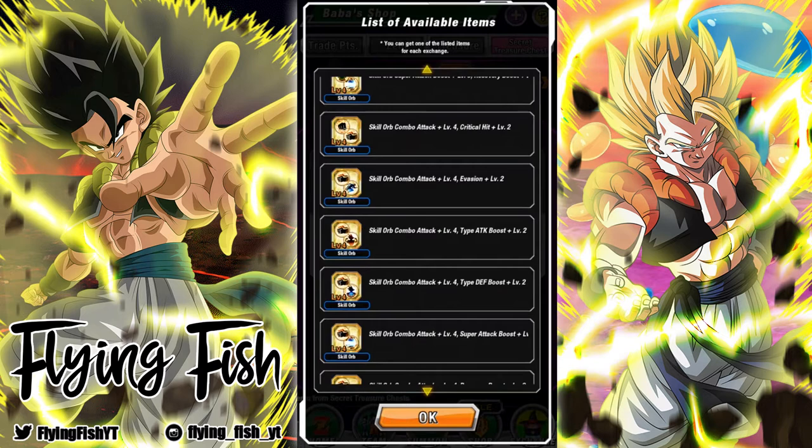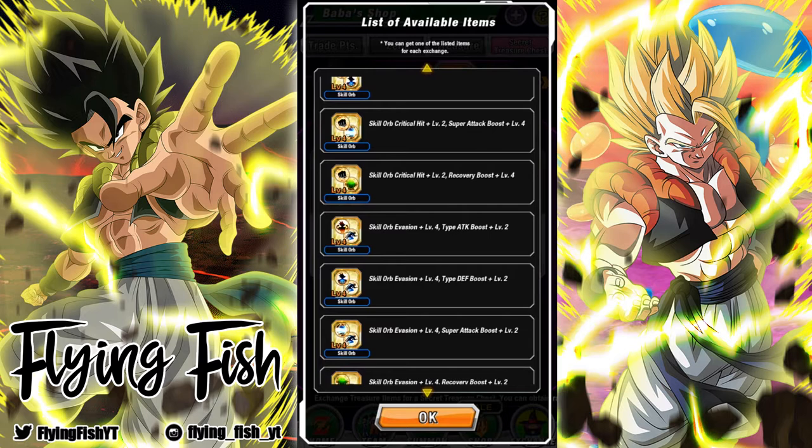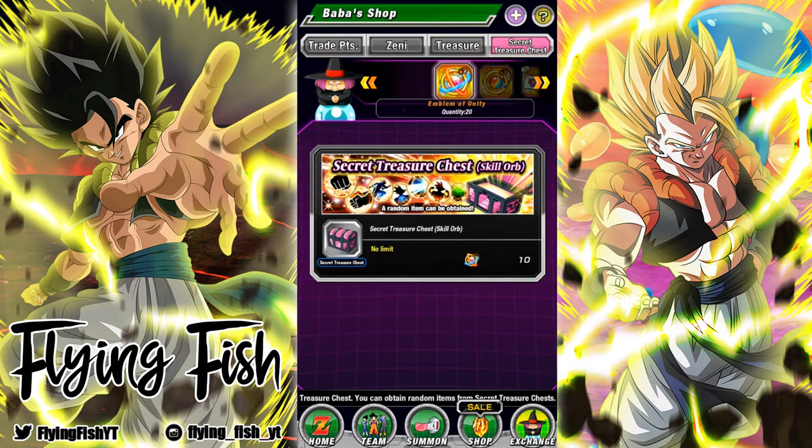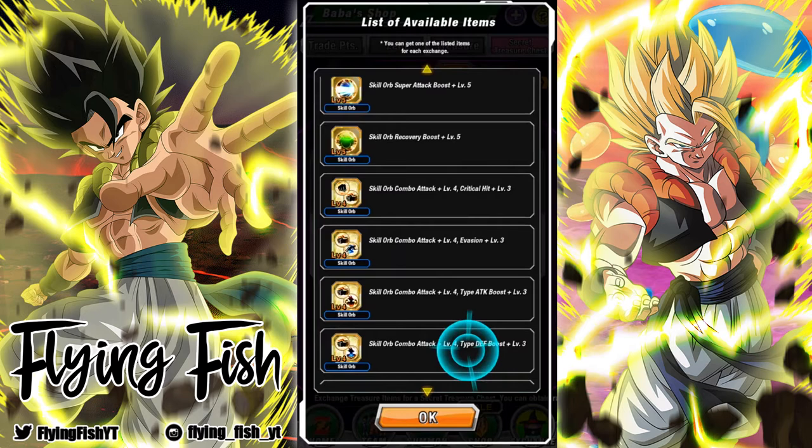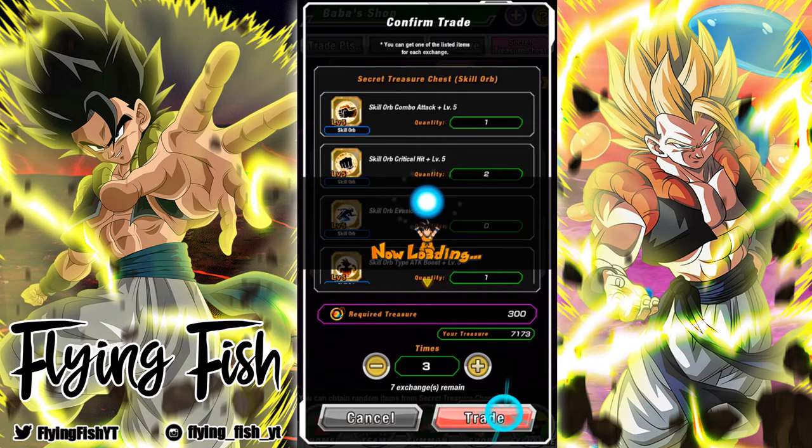What makes them really good is the fact that they're all gold equips. When global gets the new Super Battle Road stages with the guaranteed EX skill orbs, you can use these to replace them because they're the kind of skill orbs that can be taken off and swapped between units. We also have the regular ones to get equipped.